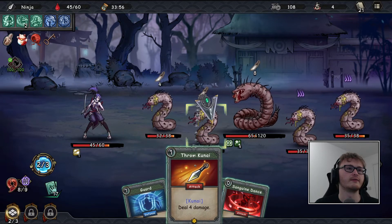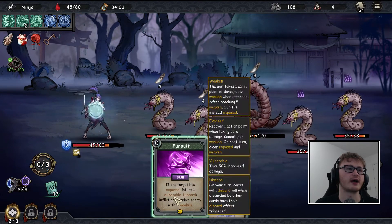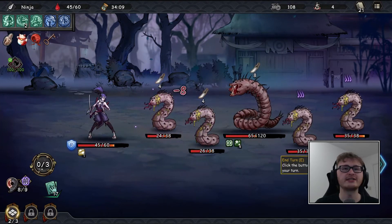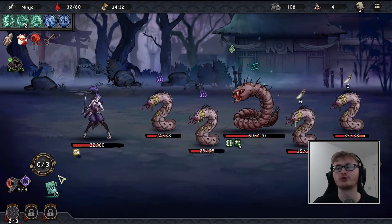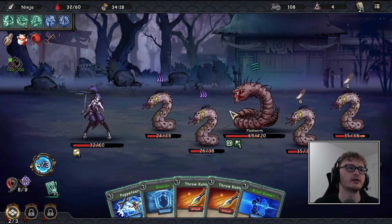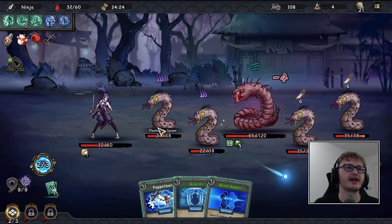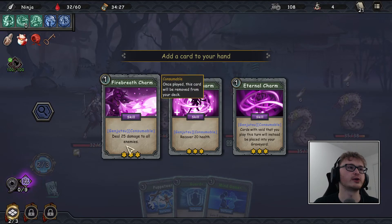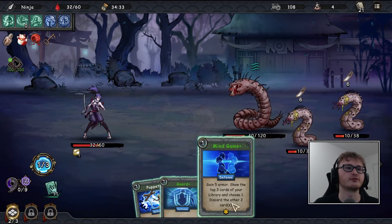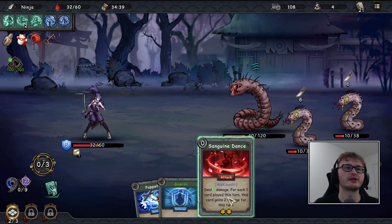We're going to take quite a bit of damage this turn. Maybe we need to soften these enemies up a bit — let's do a little softening. Play our pursuit even though it won't do damage, and deal eight damage to the fleshworm. I'm trying to get them ready so when I genjutsu at nine I hope to draw the AoE card. Play both kunais first — genjutsu unlocked! Deal 25 damage to all enemies — perfect. The fire breath kills both hatched enemies and gets the boss relatively low.